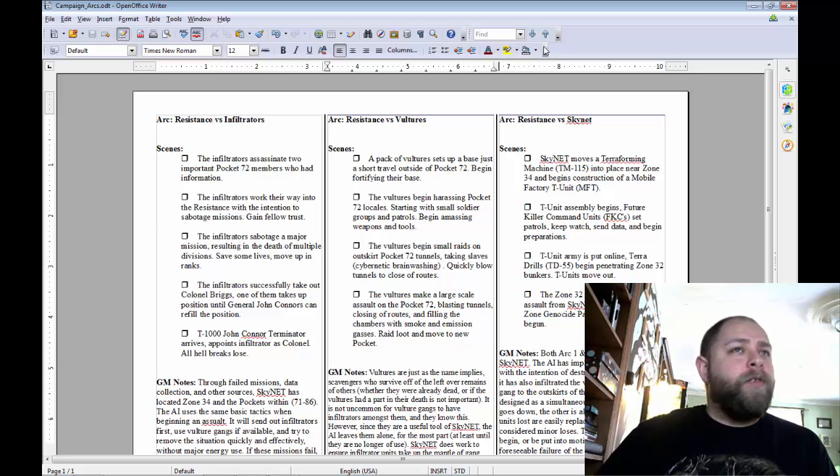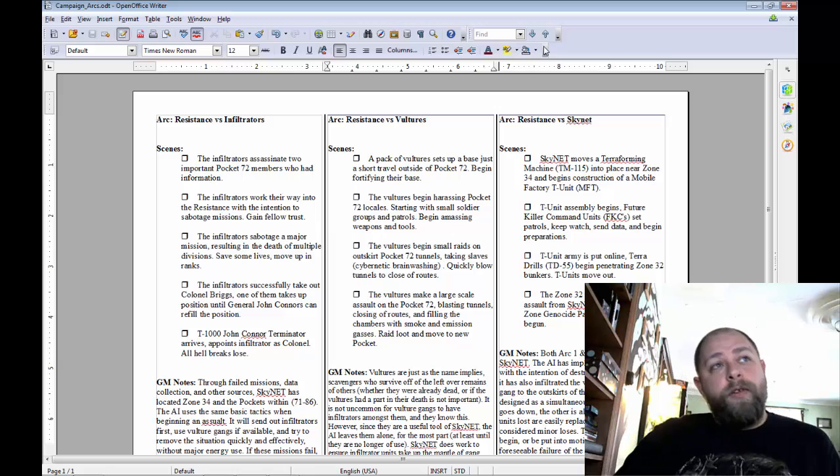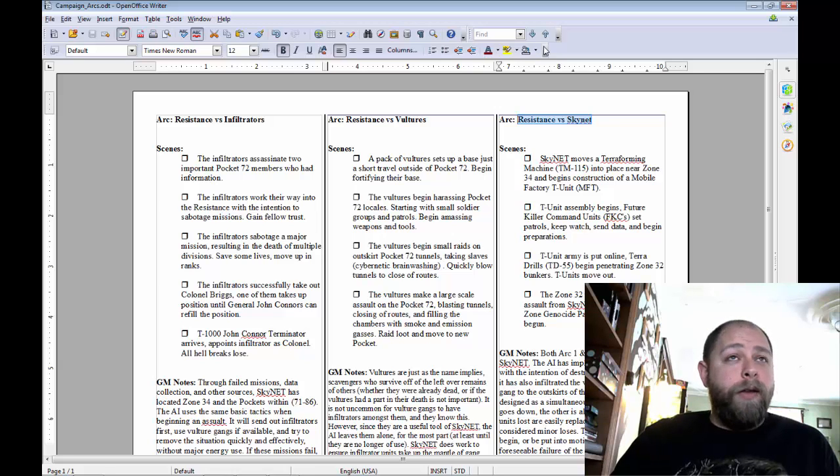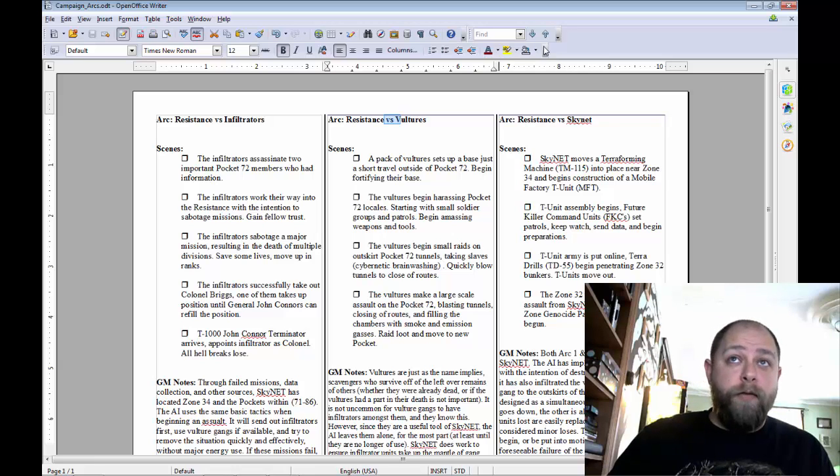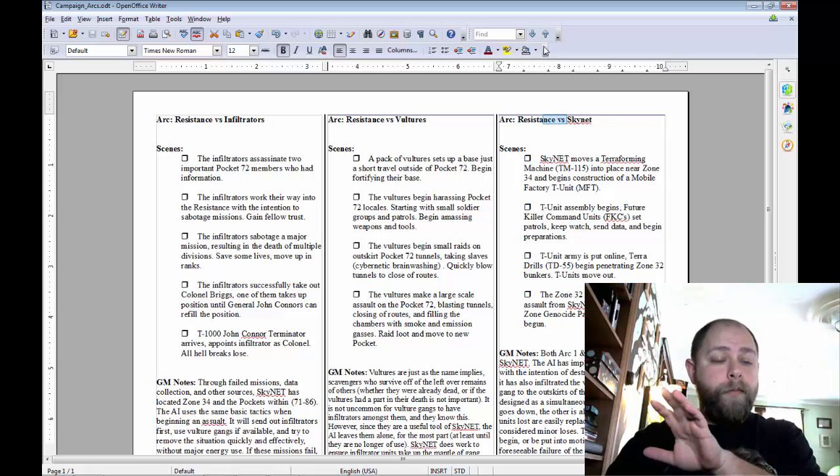You can see the three arcs I have here: Resistance versus the Infiltrators, Resistance versus Vultures, and Resistance versus Skynet. The main story arc is really going to be based around Resistance versus Skynet, because the other two arcs actually incorporate Skynet — but the players won't directly recognize or realize that right away. When the game begins they're going to be in the Infiltrators arc, then move into Vultures, then Skynet — and they all tie together.